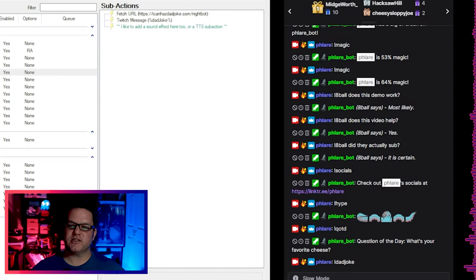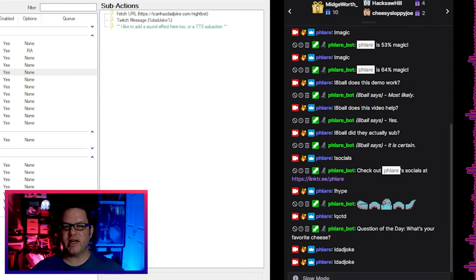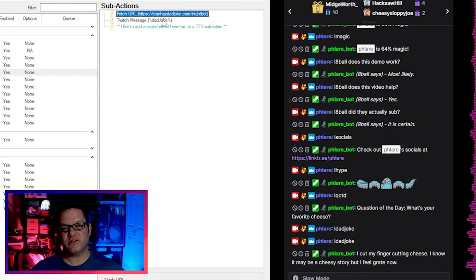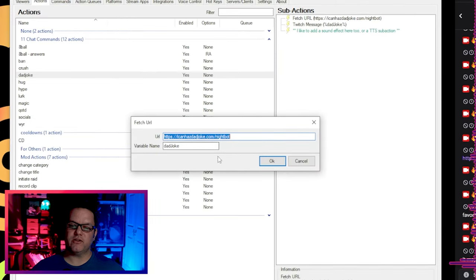Now we'll get to a more advanced topic with near infinite possibility: returning results from API calls. There are open APIs out there for so many things, from fetching a random picture of a cat or the local weather forecast, to pirate insults and dad jokes. If the API endpoint you're consuming can return plain text, it's really easy — these commands can be done with a simple fetch URL subaction that stores the response in a variable, then output with a send message subaction. This is the case for my dad joke command. Sometimes the response from the API is more complicated, though.